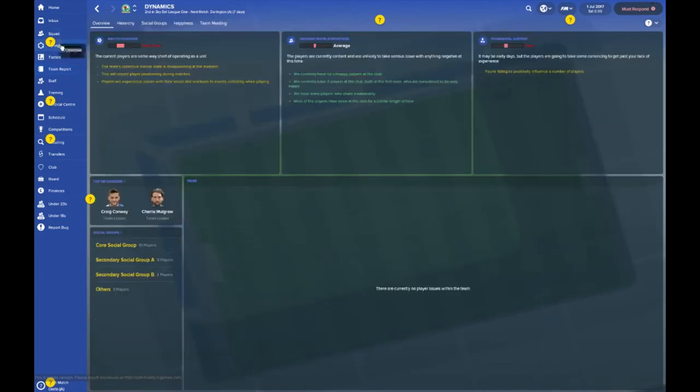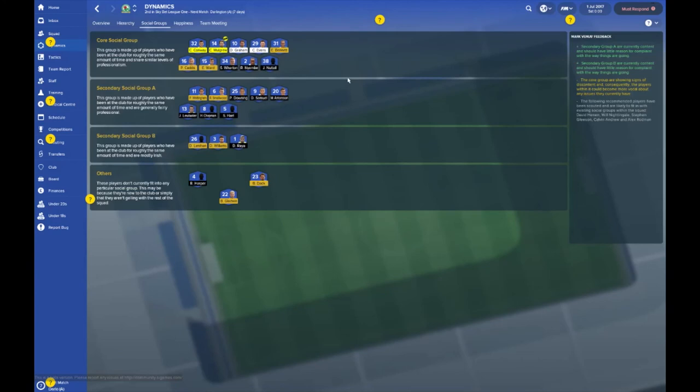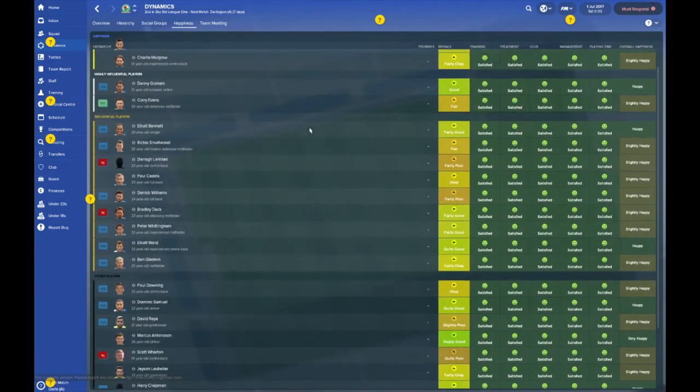Here's a quick look at the hierarchy: Conway and Mulgrew are team leaders and potential captains, with Graham and Corey Evans also considered as skippers. Social groups is a new feature — there's a cool group: Conway, Mulgrew, Graham, Evans, Bennett, Caddis, Ward, Warden, Nyambi, and Nuttle. This group is made up of players who've been at the club for roughly the same amount of time and share similar levels of professionalism — so these are the mentors players will go to.